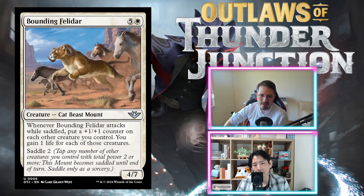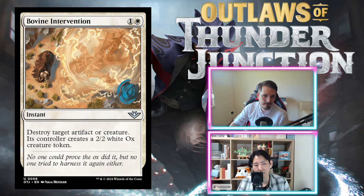Bovine Intervention: one and a white instant — destroy target artifact or creature, its controller creates a 2/2 white Ox creature token. Both hosts agree this is unplayable garbage — F grade. You cannot put this in your deck. Brief aside: the name is a pun on 'Dovin's Intervention' with bovine/divine, but the hosts feel the wordplay doesn't quite land.